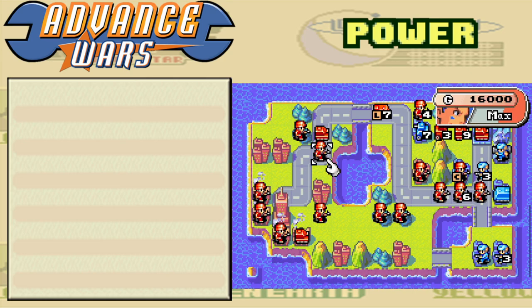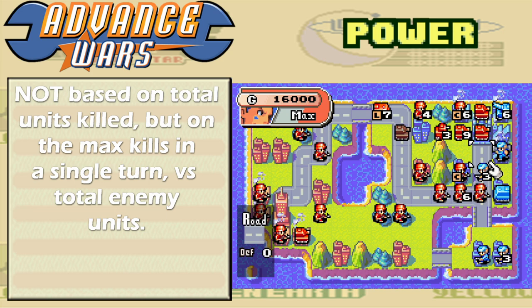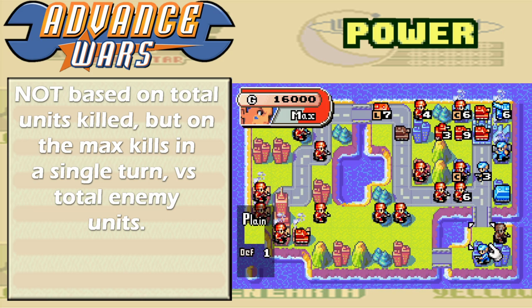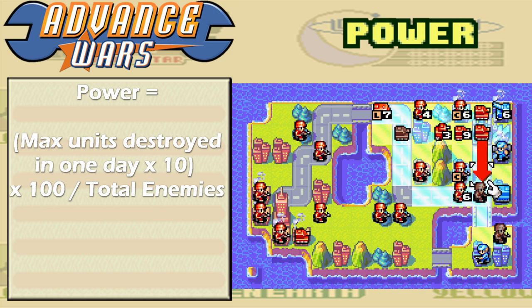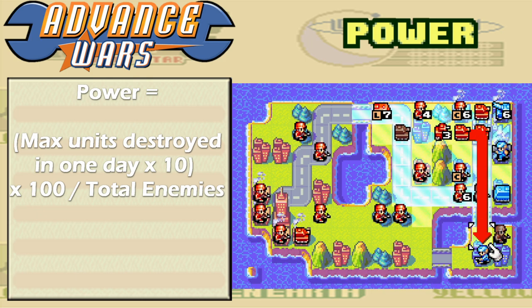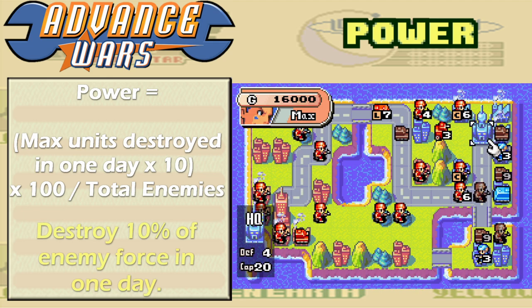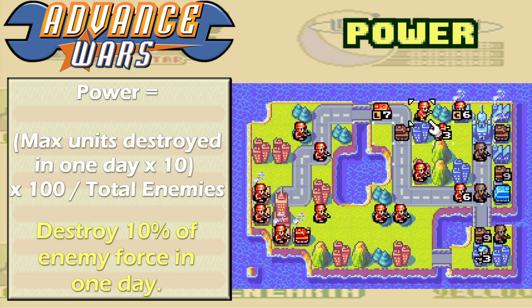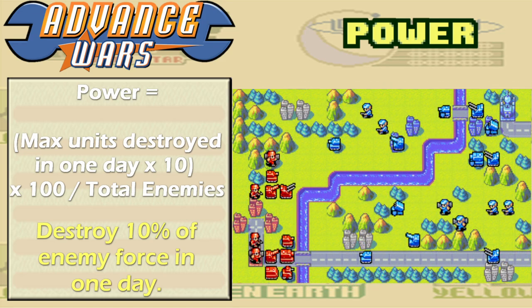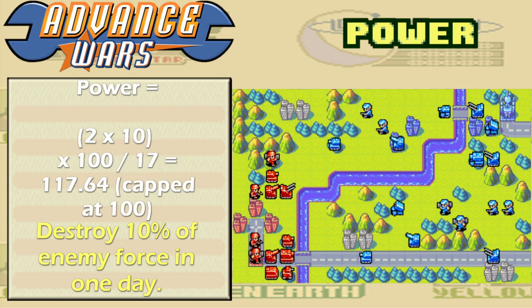The power score is the most obtuse of the three. The game tells you that it's about how many enemy units you destroy, but it's actually based on the maximum number of enemies you destroy in one turn compared to the total number of enemy deployed units. The formula is: maximum enemies destroyed in one day times 10, times 100 over total enemies. You need to destroy at least 10% of the enemy's total forces in one day. For example, the first mission of the Advance Wars 1 campaign, Its War, has Olaf with an army of 17 units — you only need to destroy two of his units in one day to get a perfect power score.